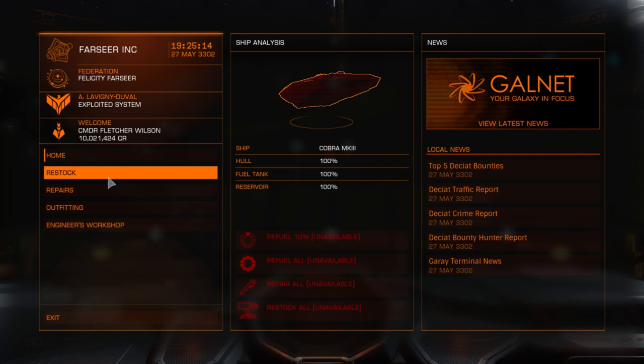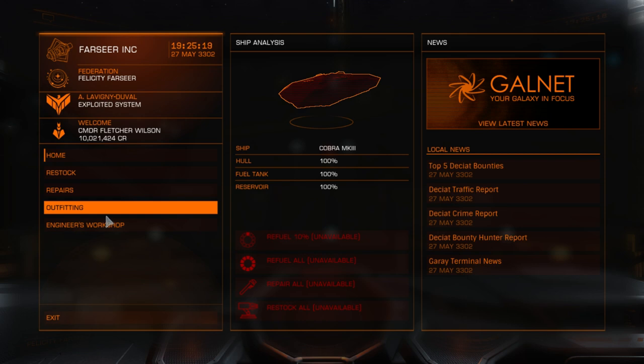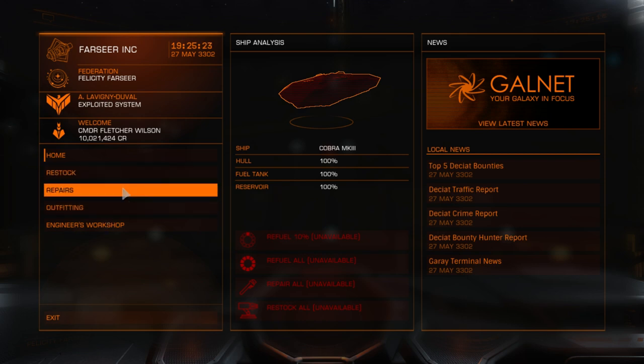Anyway, this is the whole process of getting the meta alloys and accessing your engineer in the new Elite Dangerous update. There are also improvements in the UI, menu system, and mission system which I haven't shown - maybe I'll do some missioning in the next episode to get more credits and materials. We've already seen some of the audio improvements, and I'll explore further - you'll be getting a few more Elite Dangerous episodes coming soon. Thank you for watching - if you enjoyed this episode please press like, leave comments or suggestions below, and I'll see you next time.